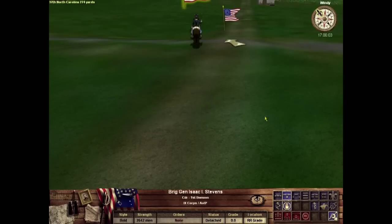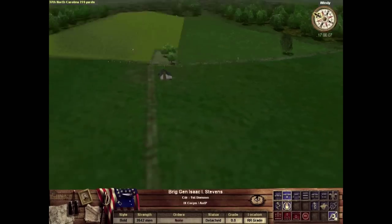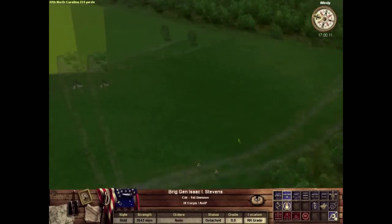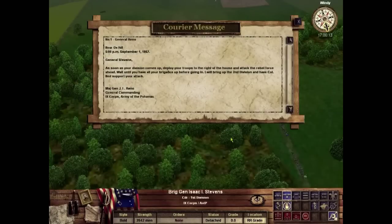150 years ago, on September 1st, 1862, the Battle of Chantilly was fought in Fairfax County, Virginia. The battle was a rear-guard action in which the Confederate Army attempted to cut off the Union Army's retreat after the disaster of Second Manassas, which had occurred just two days prior.